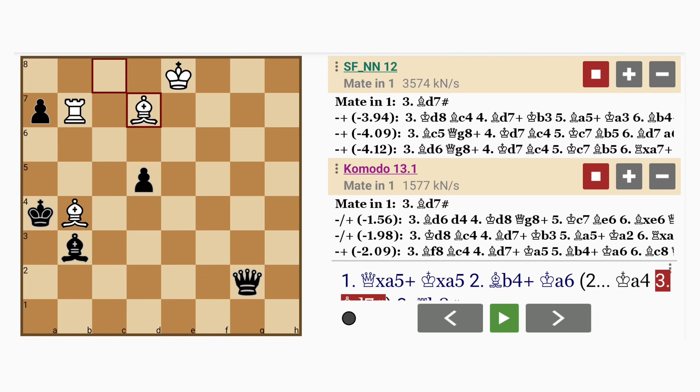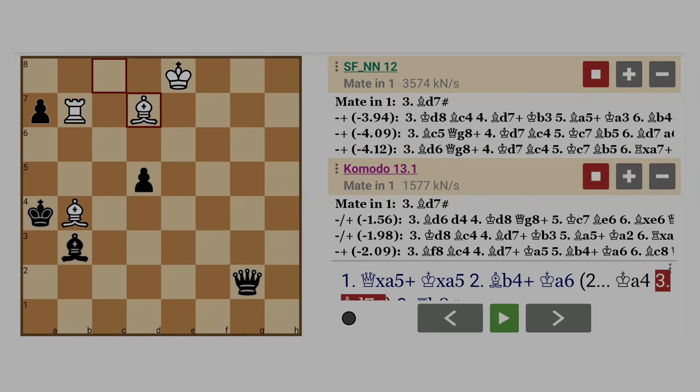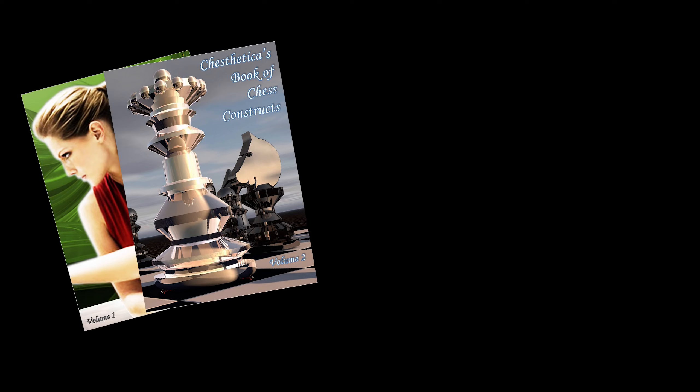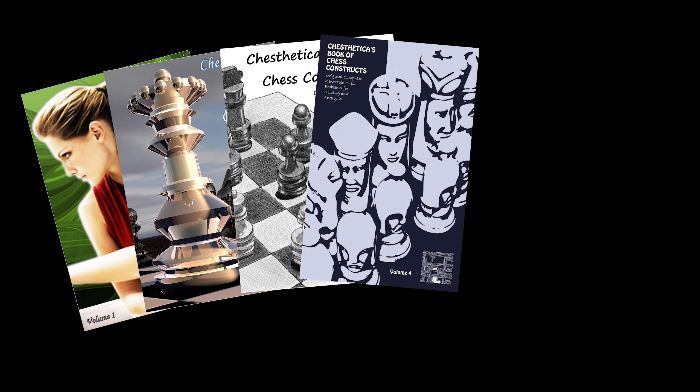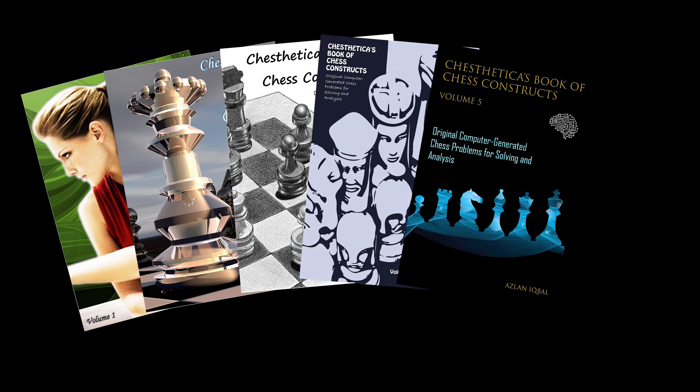And in this final position, white actually has less material than black. Until next time, thanks for watching. Bye.